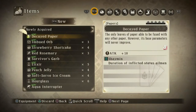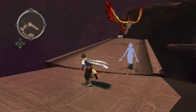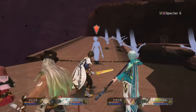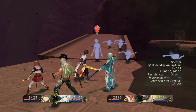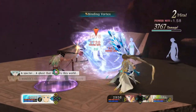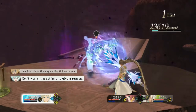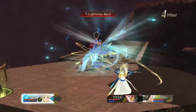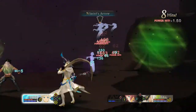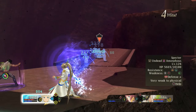And we got some decayed paper for that — the only paper able to be fused with any other paper, however its base parameters will never improve. Which is a thing, I guess. Oh, there's a ghost! I forget that these things exist. The spectre — they're weak to fire. A spectre, a ghost that wanders this world. I wouldn't show them sympathy if I were you. Don't worry, I'm not here to give a sermon. Fair enough. Have I ever heard the conversation for that one? I don't think I have. They're undead above this.